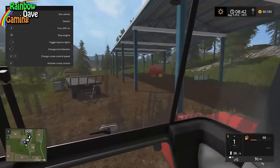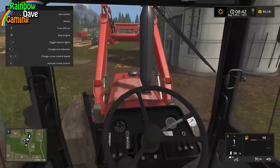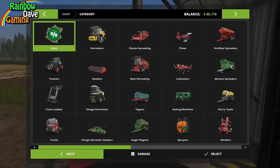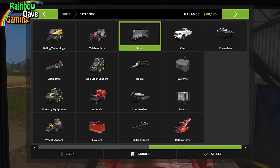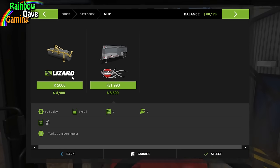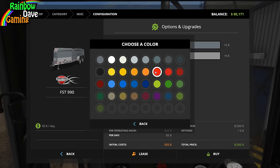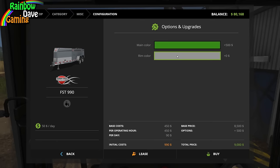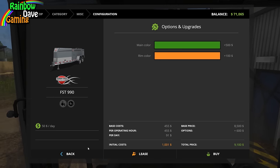I will cut a lot of the derpage out, I think. Apparently the bale forks are a bit derpy. Before I forget, I need to buy two things. Number one is going to be in Misc — the Thunder Creek fuel trailer. We'll get it in my colours, so green and orange. It's going to look absolutely atrocious. We'll buy that for $9,100.